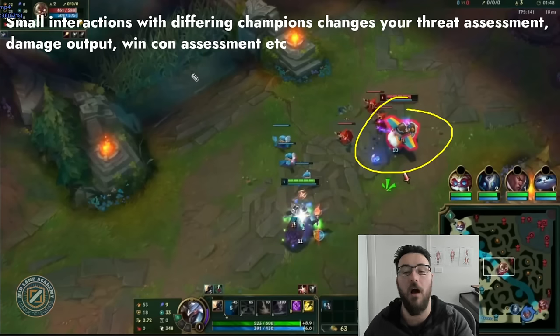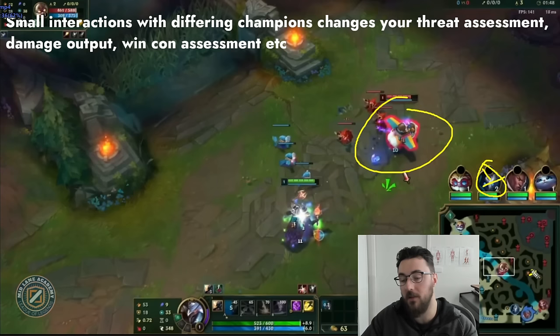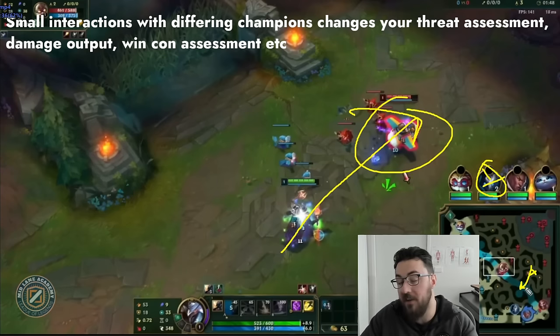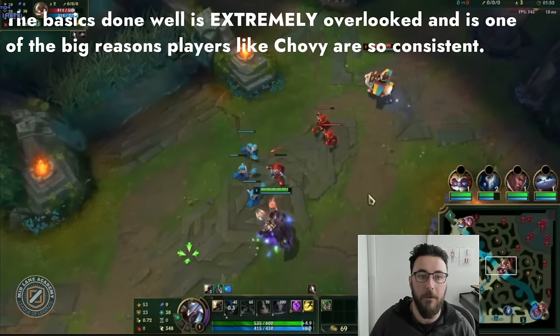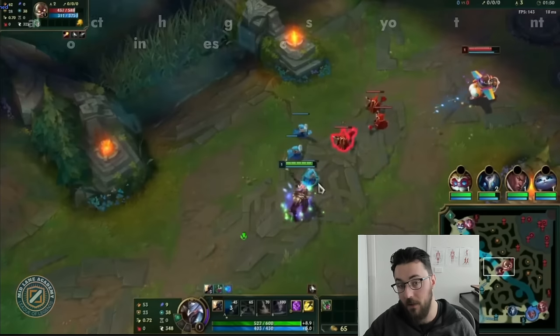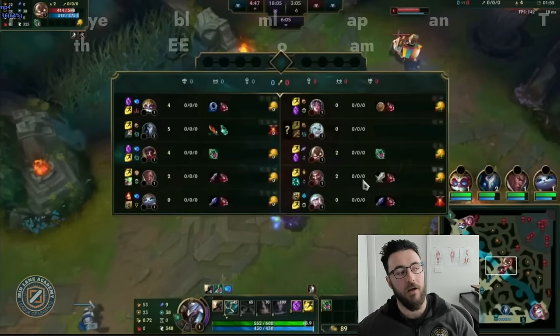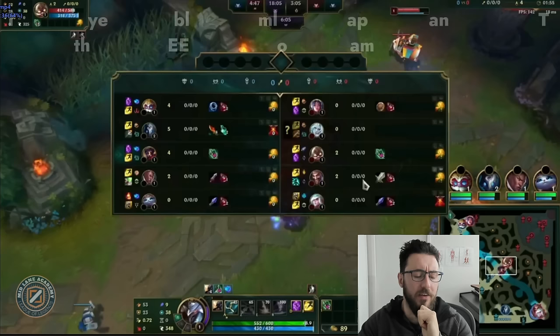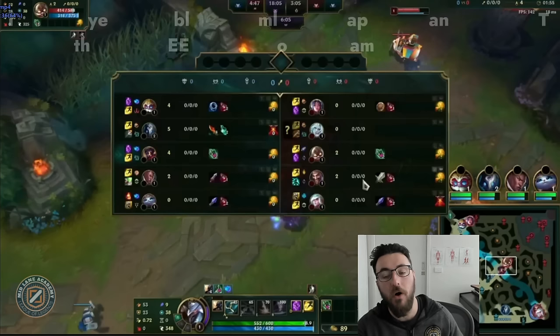There are a lot of small interactions in lanes — threat assessment, damage output, win con assessment. For example in a Corky matchup, there's a big difference between Corky starting C-potion versus starting a Long Sword, depending on their itemization and runes — PTA versus First Strike, Hail of Blades versus First Strike. These small minute details change how I navigate the lane, and it also depends on what jungler I have and what jungler they have.